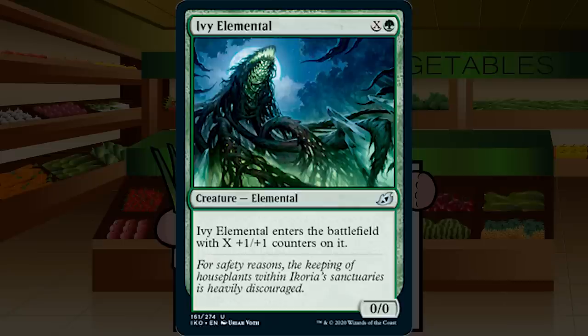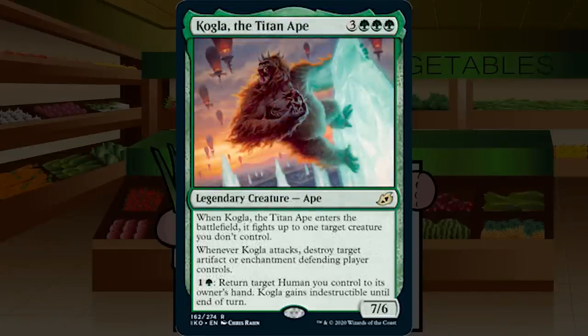Kogla, the Titan Ape is 3GGG for a legendary 7/6 Ape at rare. When it ETBs, it fights up to one target creature you don't control. Whenever it attacks, destroy target artifact or enchantment the defending player controls. Pay 1G: return a target human you control to hand, and Kogla gains indestructible until end of turn. If you can justify triple green in the mana cost, this is an under-costed 7/6 that kills a creature on entry and is very hard to remove. Fantastic solid A — first pick material.